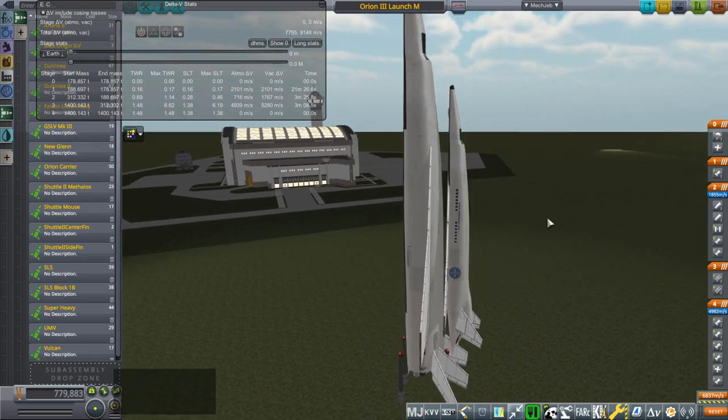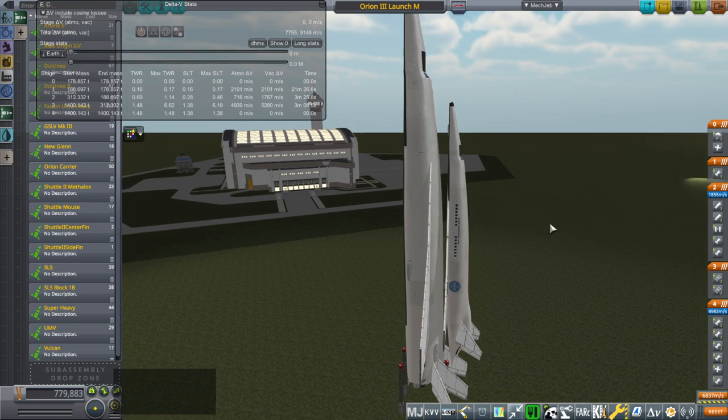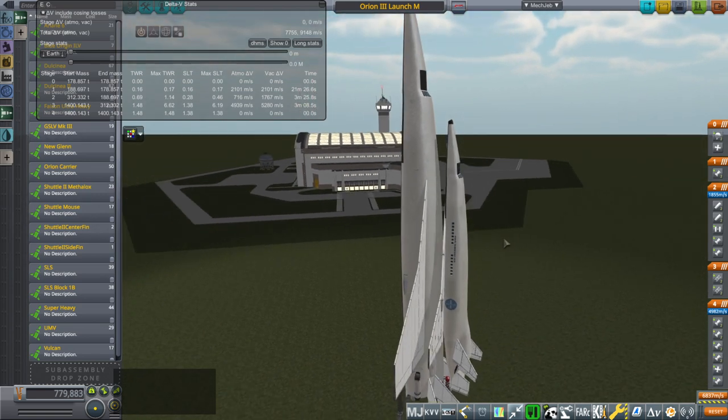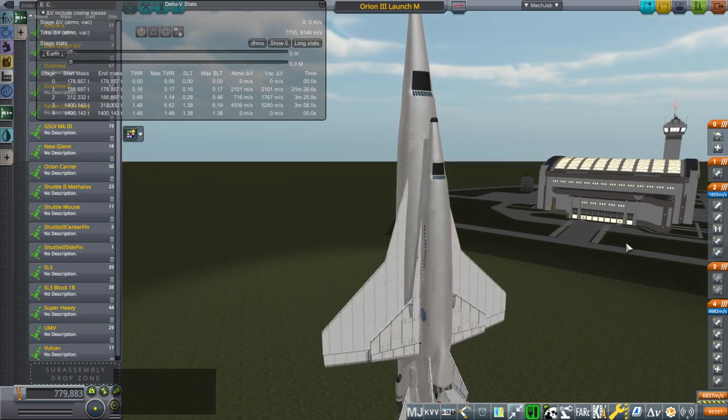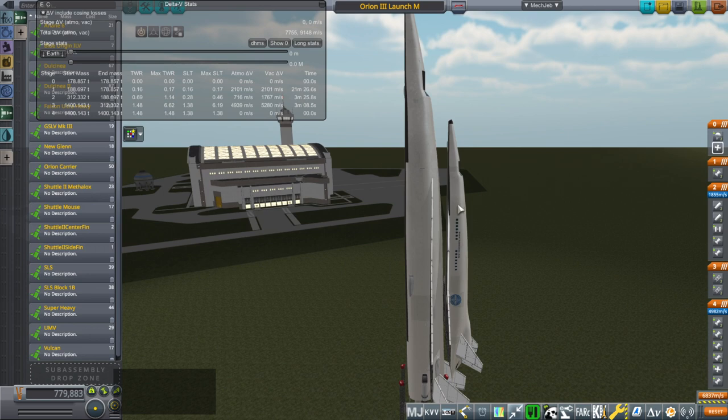Some concessions to reality have been made, but overall it's a very good design, considering that it is from a fictional treatment. The thing is, we can launch — and this is what I'm going to test in this video — any of my spaceplanes on the carrier plane.